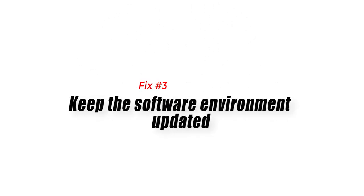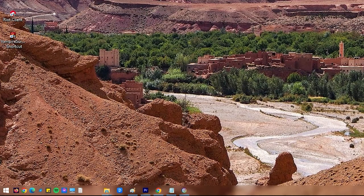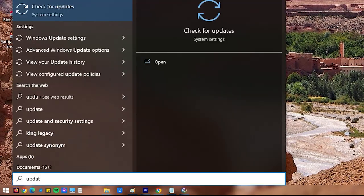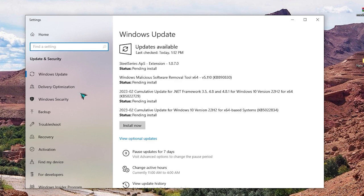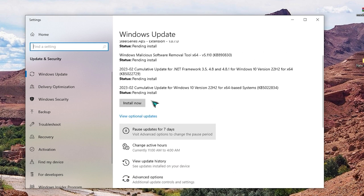Fix 3: Keep the software environment updated. Another important aspect of your computer that you want to update is the operating system and third-party applications. Microsoft releases updates regularly, so all you need to do is connect your PC to the internet and install Windows updates.